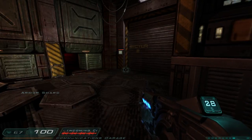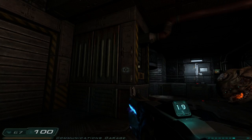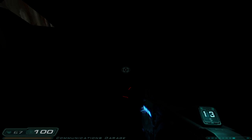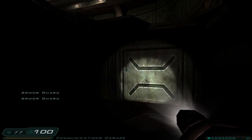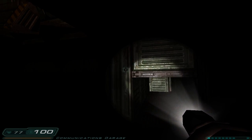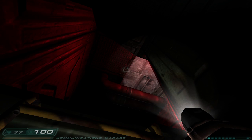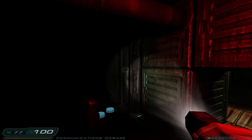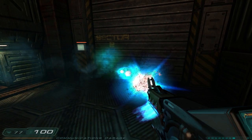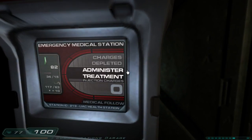Are you at the communications facility yet? You gotta get that message there. It looks just like the garage we were in before. I fell in a hole. Alright, I'm at the... great, let's get out or something. There's a ladder. Alright, well that was rough. Oh, you've already used all the health.